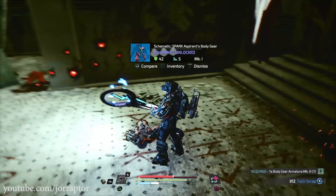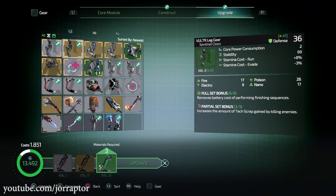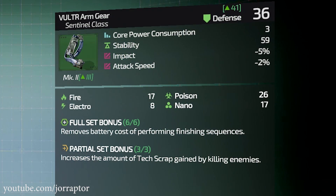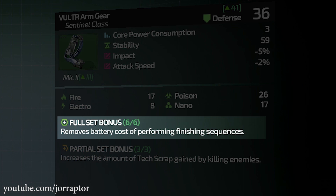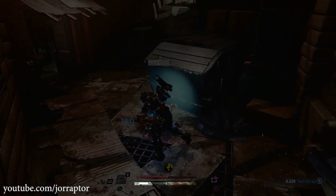These sets not only increase your defense by a lot but also have awesome set bonuses. For example, the rank 2 vulture gear makes it so your finishing sequence does not cost a battery charge — that's the blue bar under your stamina bar — so you can use that to heal yourself very often instead.